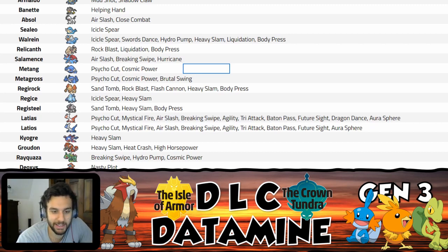Kyogre with Heavy Slam isn't a big deal. Groudon gets Heat Crash, which is actually interesting because Primal Groudon didn't get Flare Blitz originally — and Primal Groudon is extremely heavy at 999.7 kilograms. For context, Celesteela is the heaviest Pokemon at 999.9 kg, so Celesteela is only 0.2 kg heavier than Primal Groudon. That means Heat Crash off Primal Groudon is going to hit really hard.